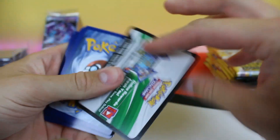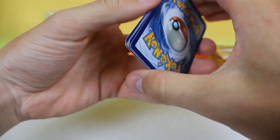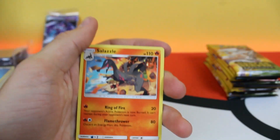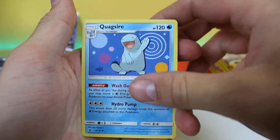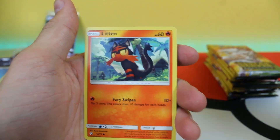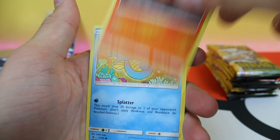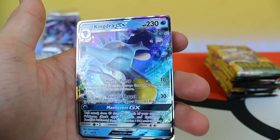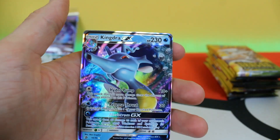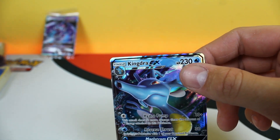I don't know what the code cards mean — like, is white good? We'll see. I'm just gonna start with three to the front and then energy on the back. First pack, let's see what we get. We got Salazzle, Quagsire, Heatmor, Salandit, Litten, Dratini, Dramuka, Horsea — reverse holo Meloetta — and first pack baby, Kingdra GX!